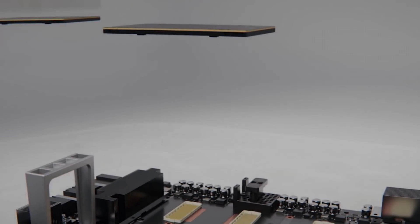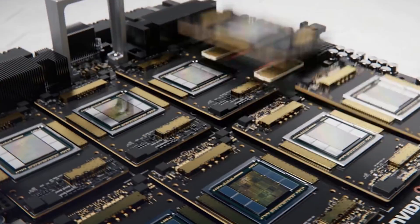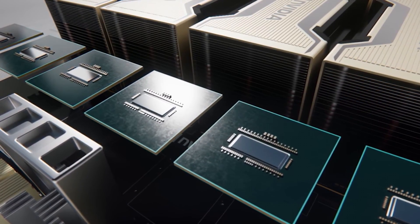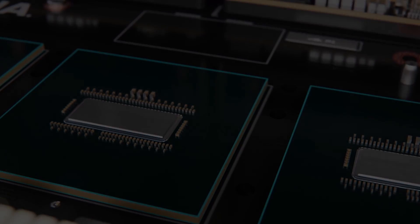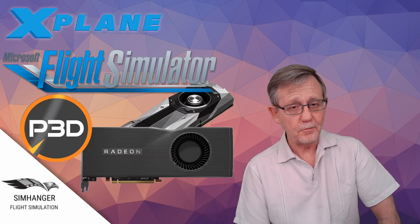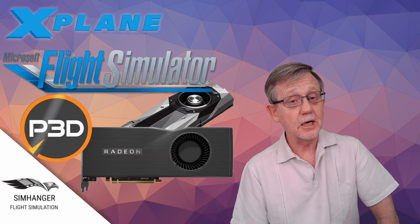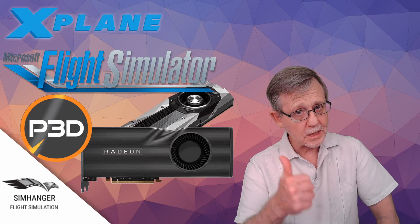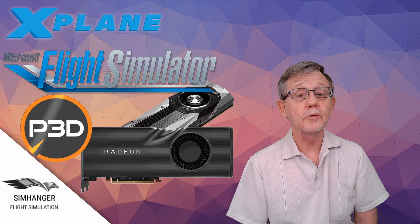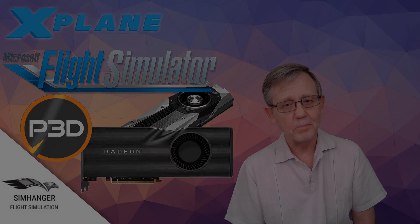So in summary, the Red Team represents best bang for your buck in the entry to mid-levels. However, at the higher level the Green Team — NVIDIA — remained totally dominant and almost unchallenged. If you're new here, don't forget to subscribe and tap the bell for future notifications. And if you like the video, don't forget to give me a thumbs up — it certainly helps me. I hope you found this video useful and informative. Thank you very much for joining me. Take care and bye for now.